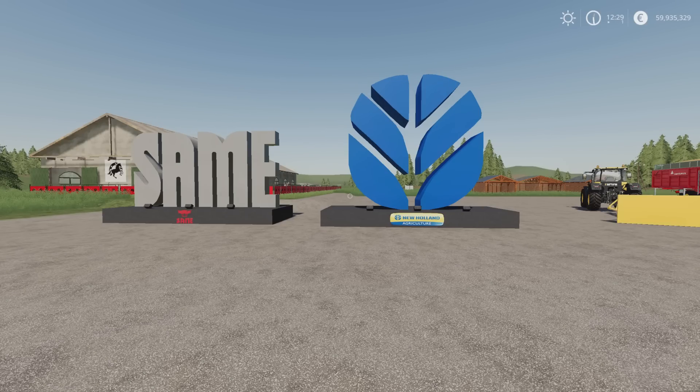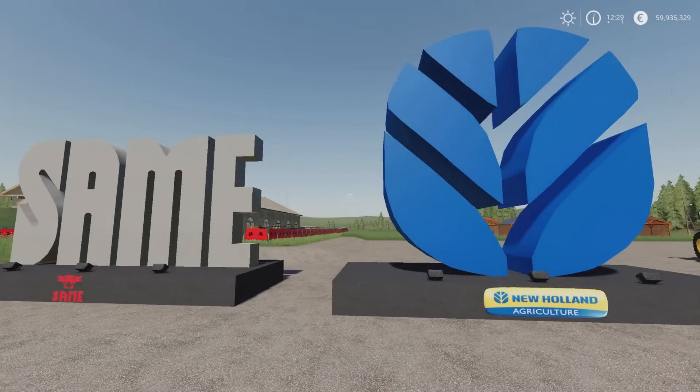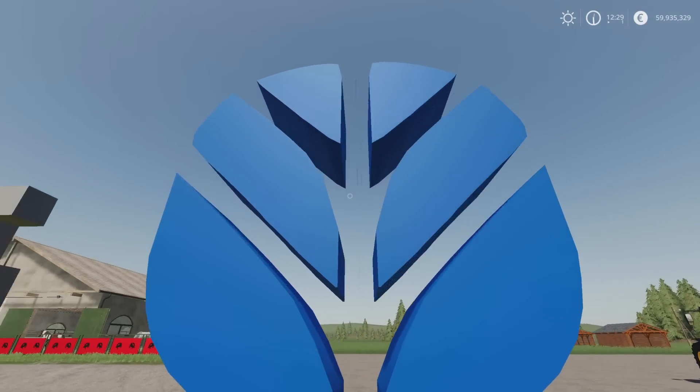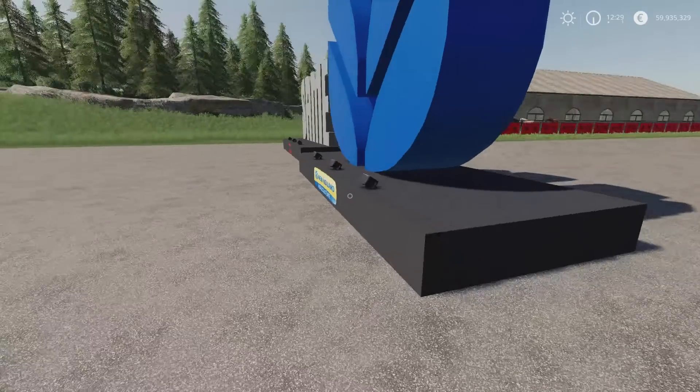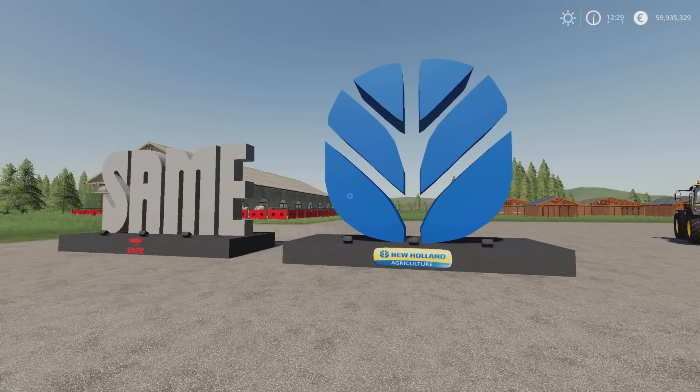For Thursday, we've got the placeable New Holland and Same logos — slash monuments — by Seve Modding. They're 0.47 megabytes, one slot each. You'll find them under placeables and decoration, 2,000 each to buy. If you want to put up a monument to either of these two companies, these will light up at night — there's no light switch, but they do have lighting on them.